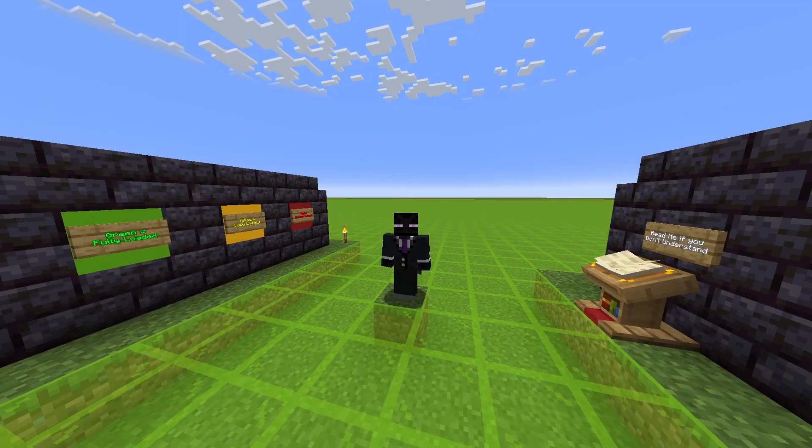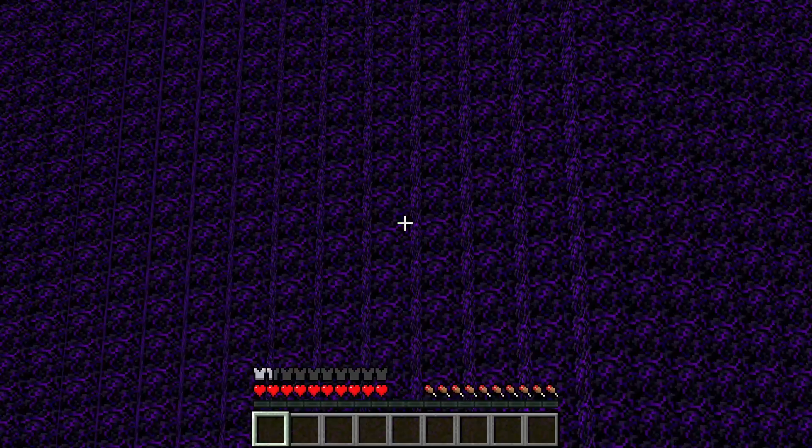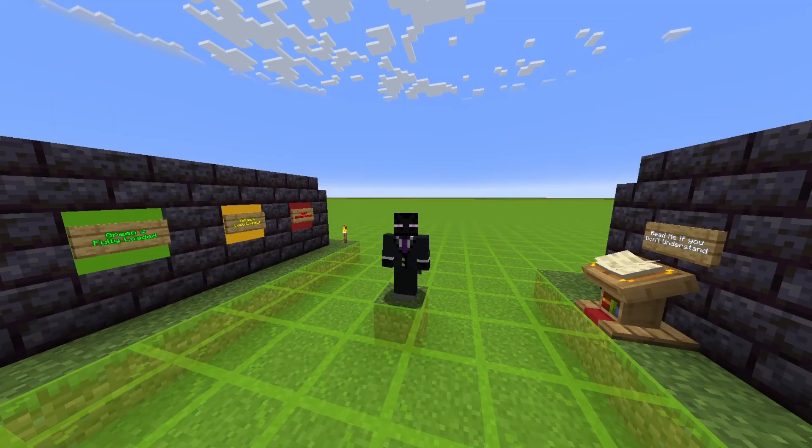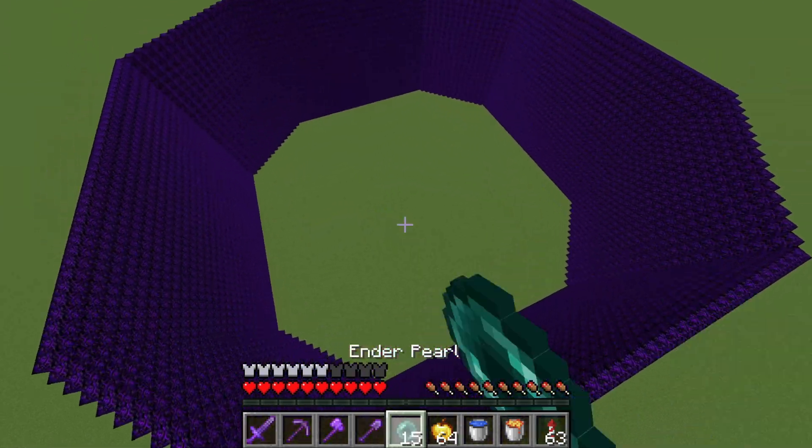However, building your prison in spawn chunks has one major drawback. You see, because your prison will be built near the world spawn, that means that people will notice it while it's being built. And if it takes too long to build, that means that people can sneak in while it's still being built as an escape method.